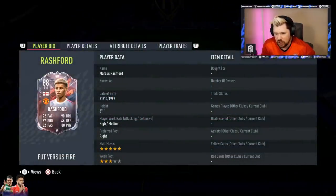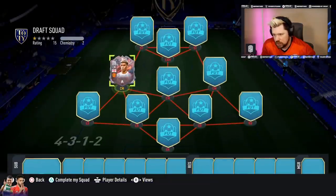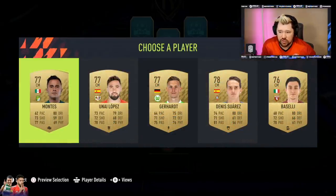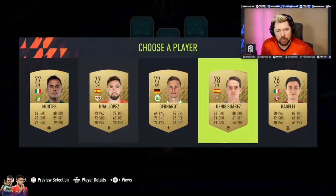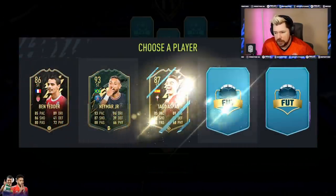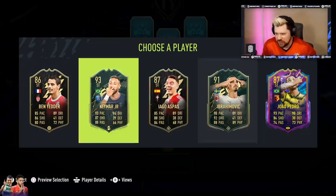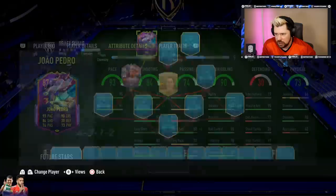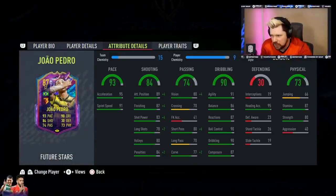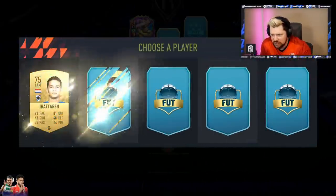We're going to start with Marcus Rashford - good pace, good dribbling, and very nice passing as well. In at center mid of course. If you guys are enjoying the content and wouldn't mind dropping a thumbs up it would be appreciated. Forget Ibrahimovic, forget Neymar - Joao Pedro, go on lad! Four star four star, high/low work rates, 87 stamina, great dribbling, great shooting, great pace and a Dead Eye chem style - one of the fan favorites baby.